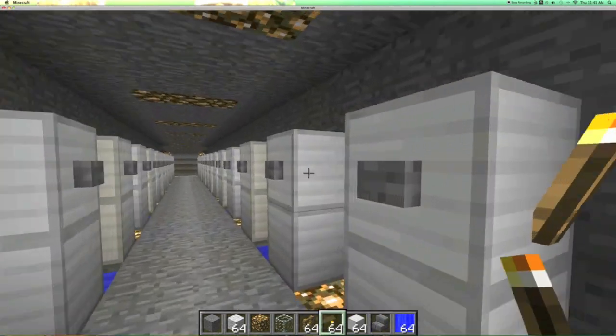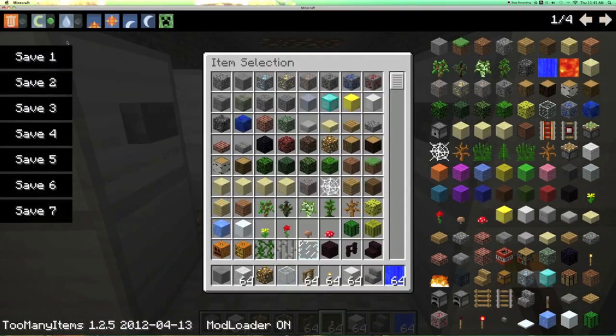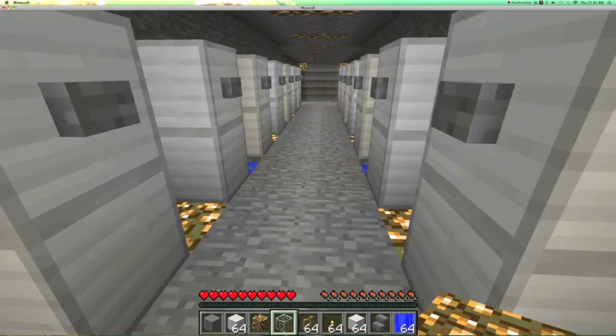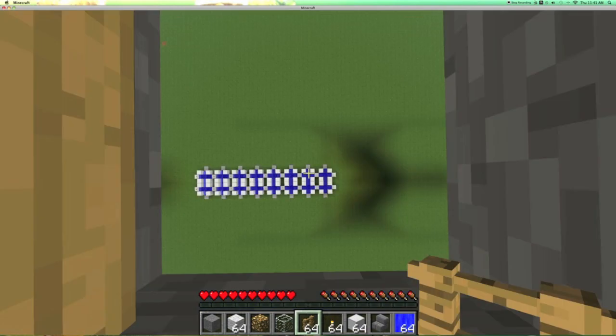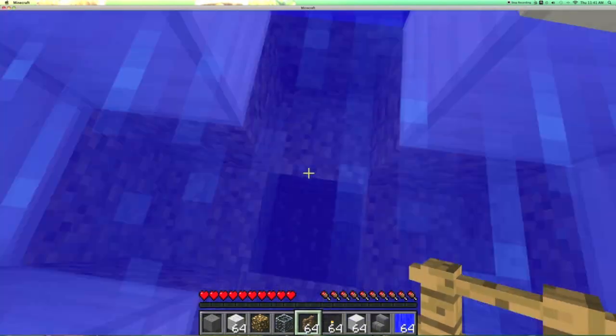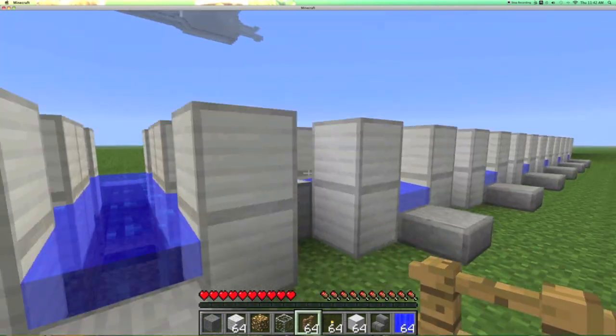These buttons don't do anything — they're just decorative. So if we go out of creative mode, these actually work. You can pick any pod, hop in it, stay still — splash. It's a pretty loud splash, and boom, you're down.